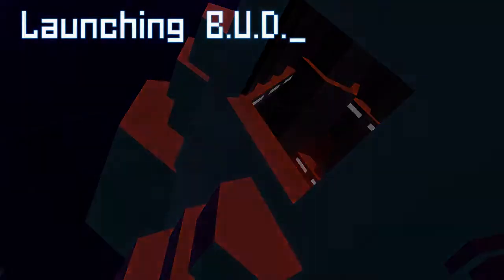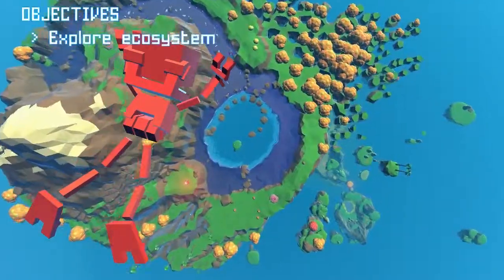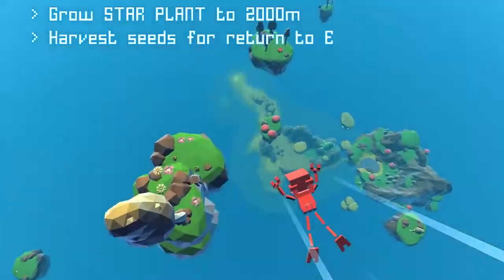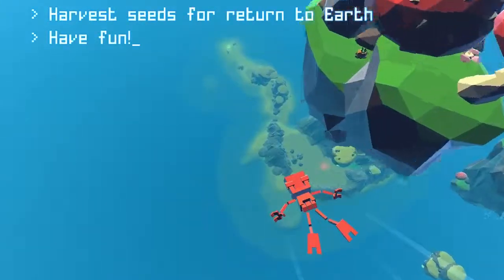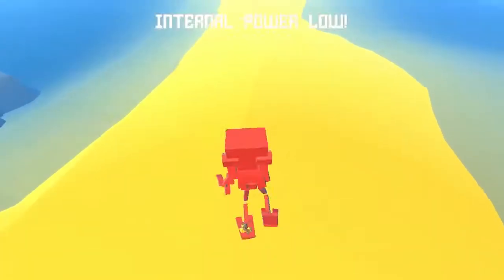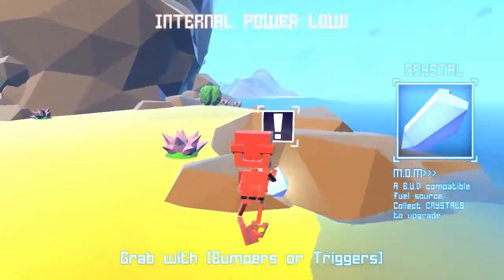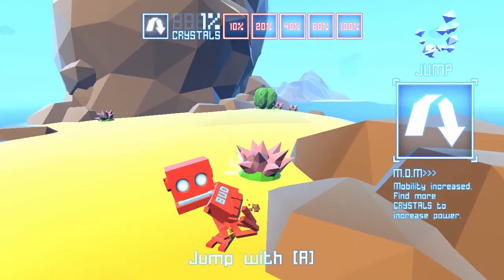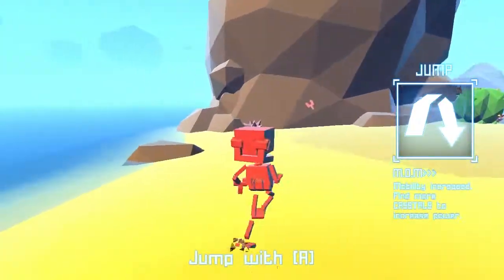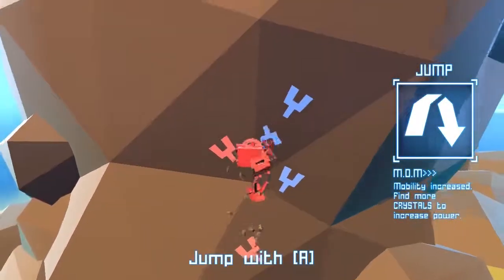This is our little dude here — our Botanical Utility Droid, B.U.D. We've got to grow a star plant to 2,000 meters, harvest seeds for return to Earth, and have fun. That's a good ambition statement to have. So what do you do in this game, Joey? You grow home — basically you just go higher. You get high.